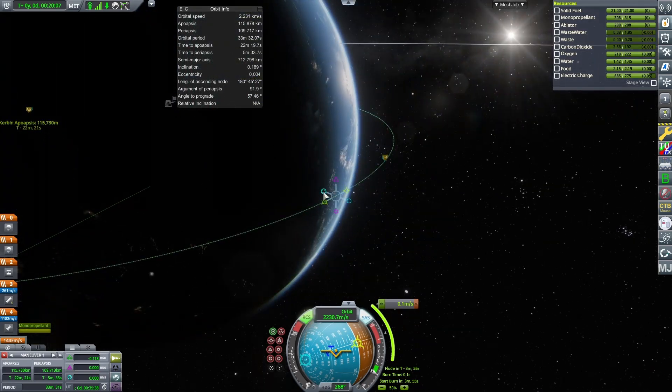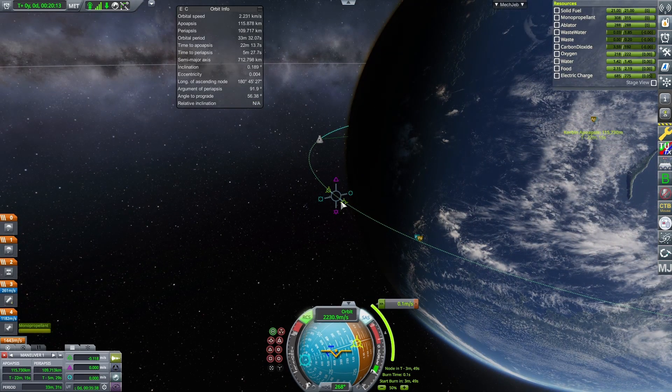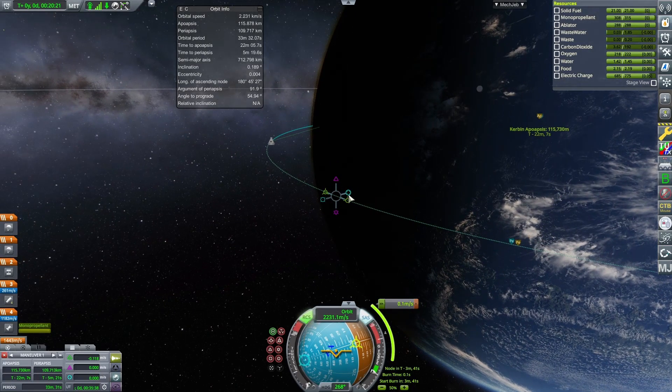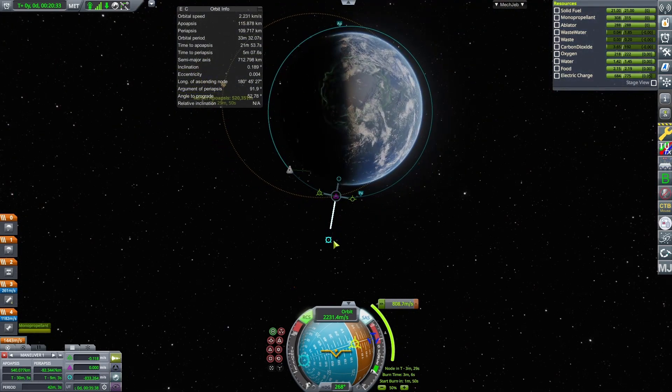Burning prograde at periapsis increases your apoapsis. Burning retrograde at the same point decreases it. Now for radial in and radial out — these are strictly in reference to the planet you're orbiting. Radial in is when you point your nose directly at the planet. When landing, you can't just point your nose at the planet and burn, because look what happens: it changes your orbit significantly.